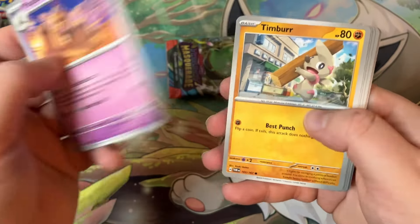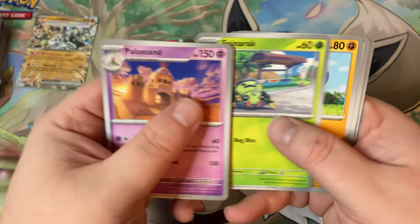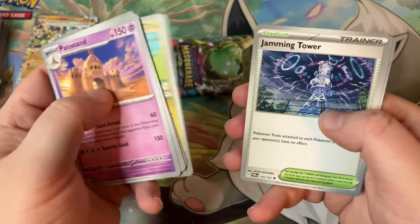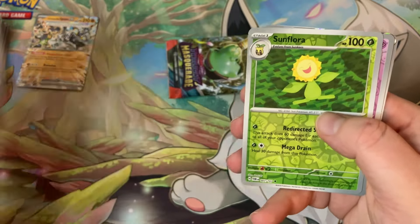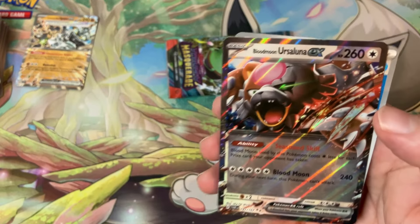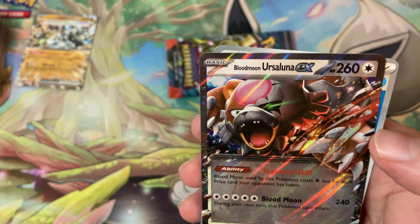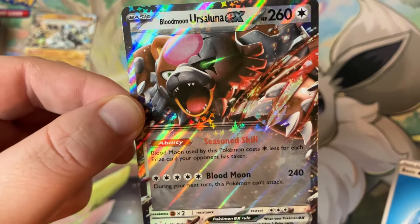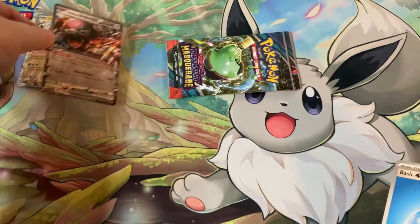Palossand, Timbur, Spinner rack, Baxcalibur, and Growlithe again, Clefable, Tatsugiri, Jamming Tower — got a reverse holo Sunflora, Clefairy — oh wow, we got the Blood Moon Ursaluna EX! Now that's not too bad, I'll definitely be happy with that one.